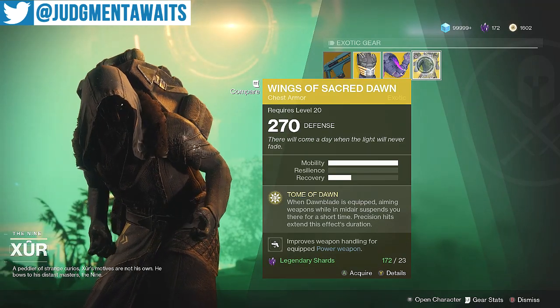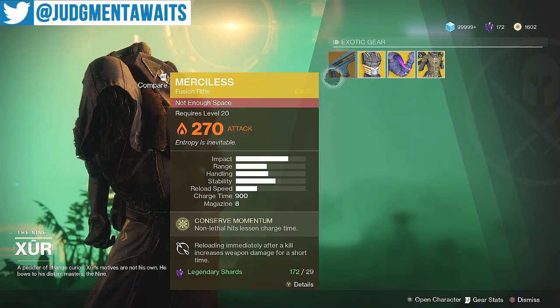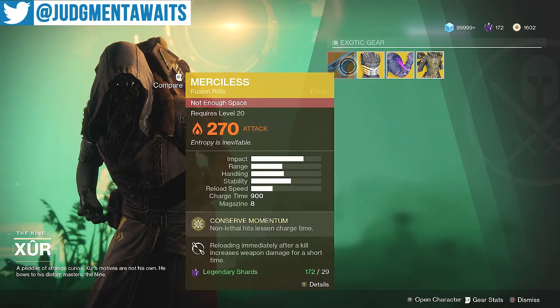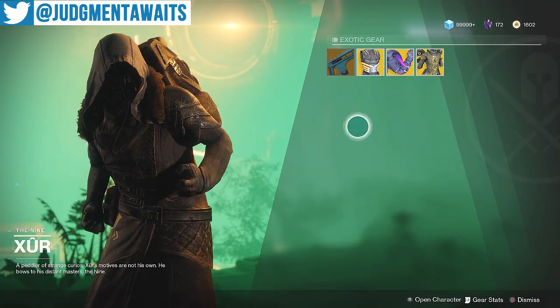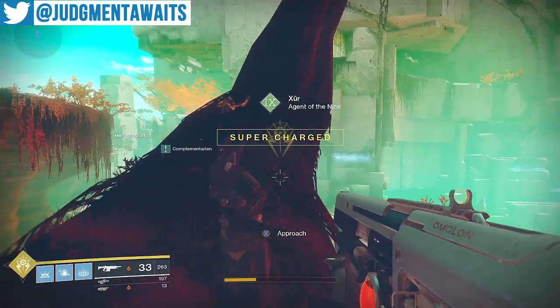The exotics really look great. I definitely recommend all of these — if you have the legendary shards, pick them up. They only spawn in at 270, but that's probably going to help some people out. That is what Xur has to offer this week.